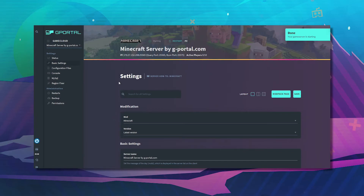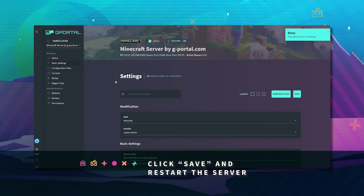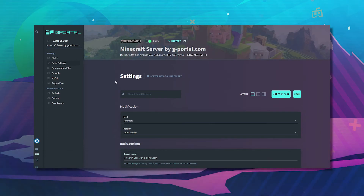Once it has saved, start back up your server, and load in the game, and you will have your new world in Minecraft.